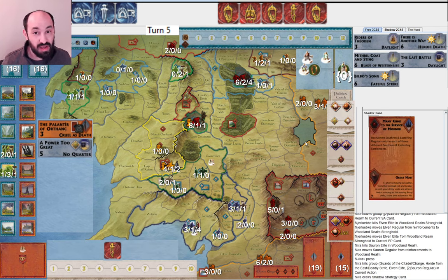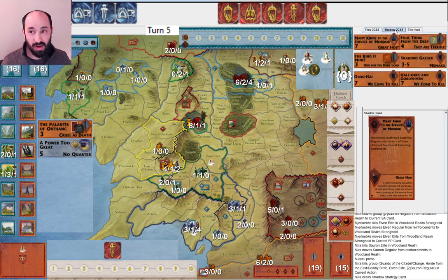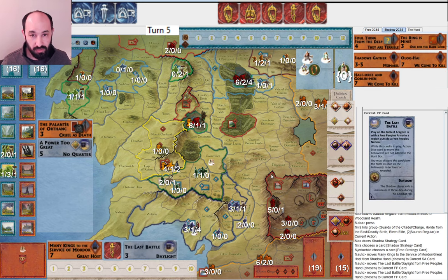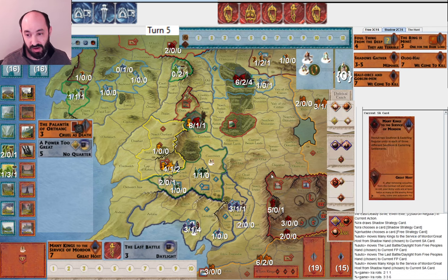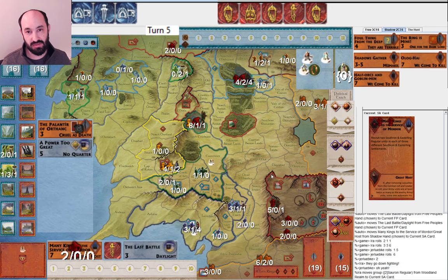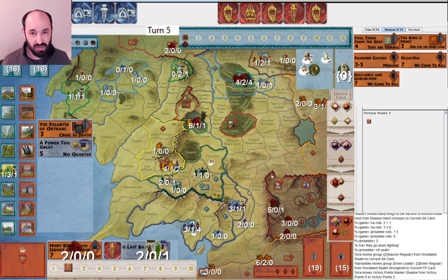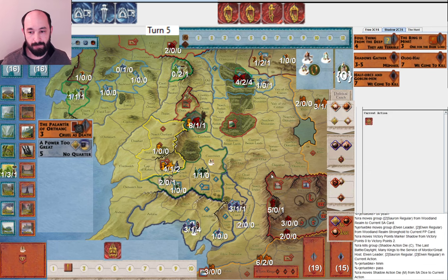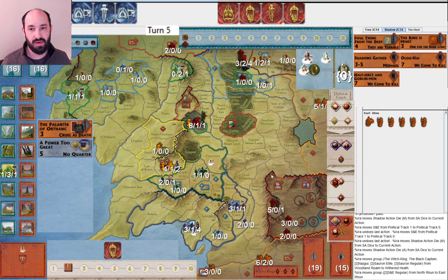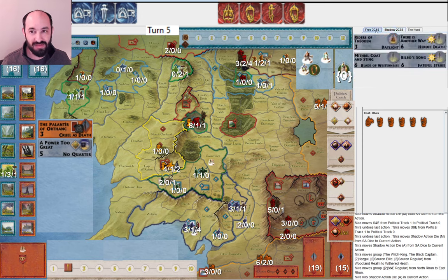Maybe I want Great Host for the mustering, but I think I just want to go kill and defeat this stronghold. I play Great Host. They play Daylight. I get one hit and one more from the Great Host. They get two back — at least they did some casualties on the way out. They pass. I get the Southrons and Easterlings towards war, and now I start moving on Erebor. They do not have Scouts or Dane Ironfoot's Guard.